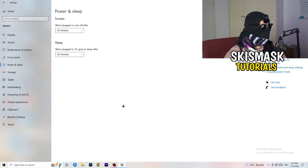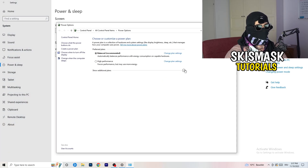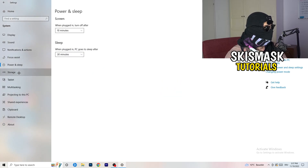Go to Power and Sleep, then click Additional Power Settings on the right side. Click the small checkbox to see all options — you'll have around six power plan choices. For me, Balanced works best, but some PCs work better on High Performance or another plan. Check which one works best for your PC and select it.